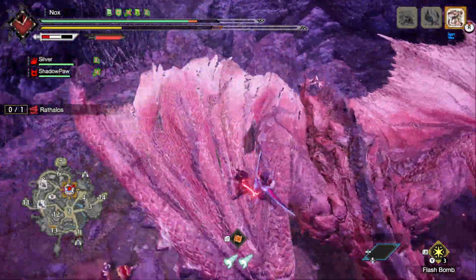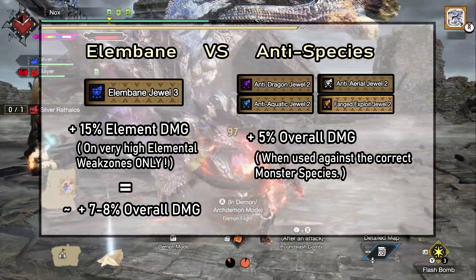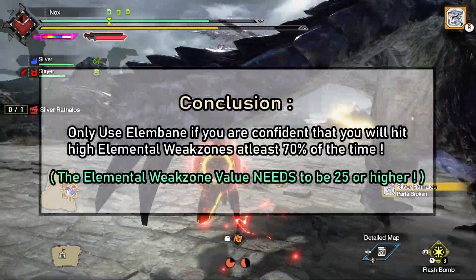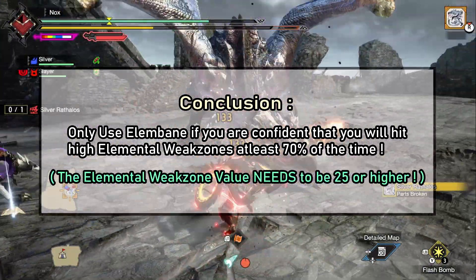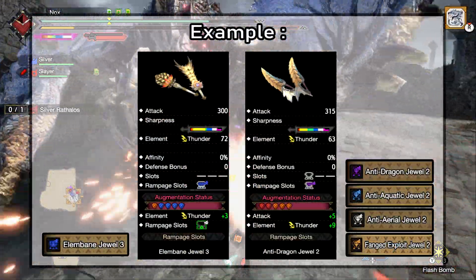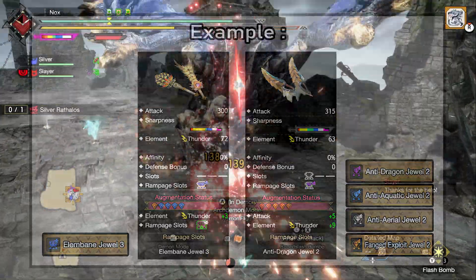Before we get further into the builds, we need to address a very common mistake I see all the time: Rampage decorations. The Alumbane decoration is great for Dual Blades and their high element output, but keep in mind that Alumbane requires you to hit very high elemental weak zones. If the monster you're fighting makes that difficult, there's a very high chance this decoration will not be worth it — especially if you have to upgrade the rampage slot first in order to use it. In those cases, you will be much better off using an anti-species decoration to get a constant damage boost with no requirements. I personally find the best way for Dual Blades is to have one option for Alumbane and one without, so you can quickly grab whatever fits the situation without rearranging augments and decorations all the time.